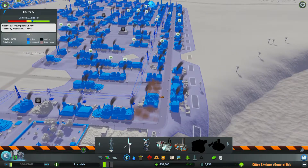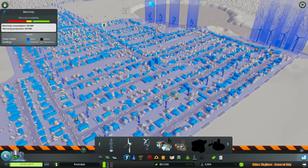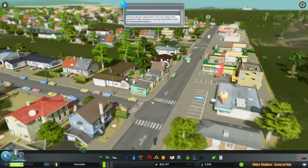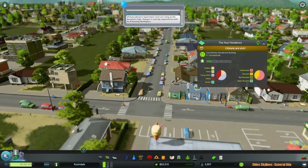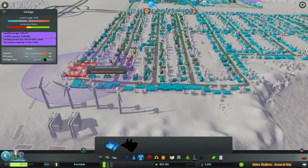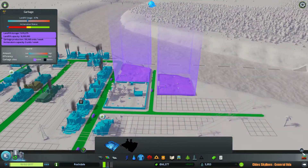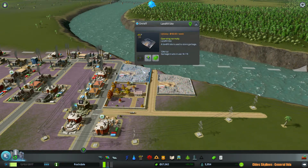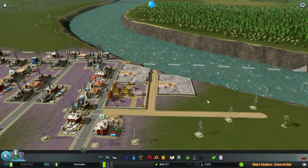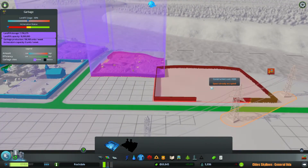Alright, let's see. We have some abandoned buildings — let's get rid of them, we don't like abandoned buildings. There's some noise issue: these people are getting deaf. Looks like poop is still an issue. We are currently utilizing 47% of our landfill. What does that mean? Well, it probably means we can increase our budget or just get another landfill. More landfill it is.